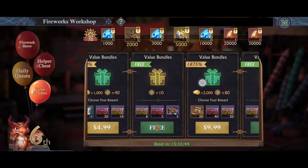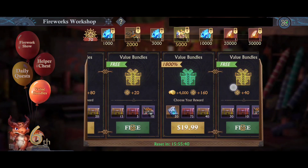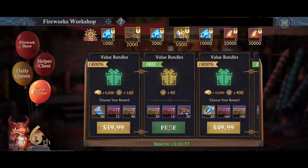As you can see, the rewards get better with the better bundles. These will also allow you to accrue the little starbursts so you can make progress along the bar on top.